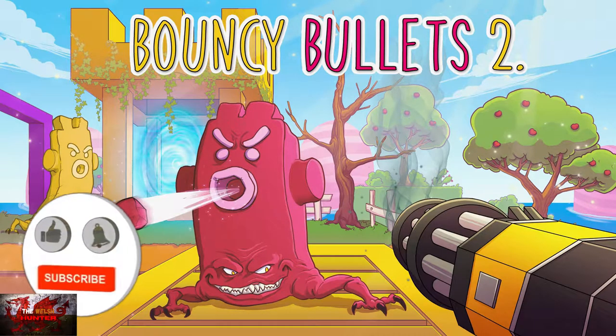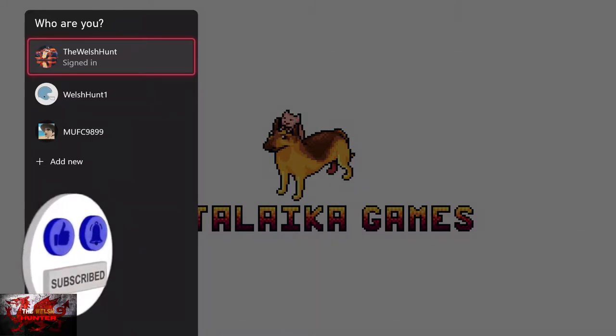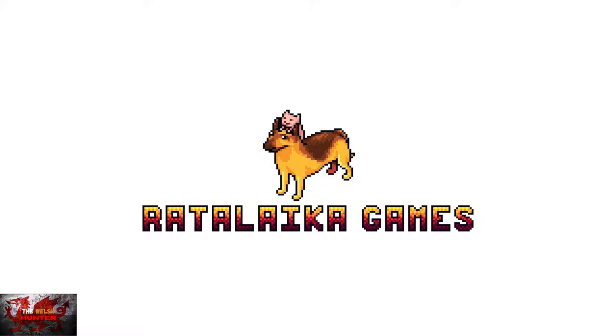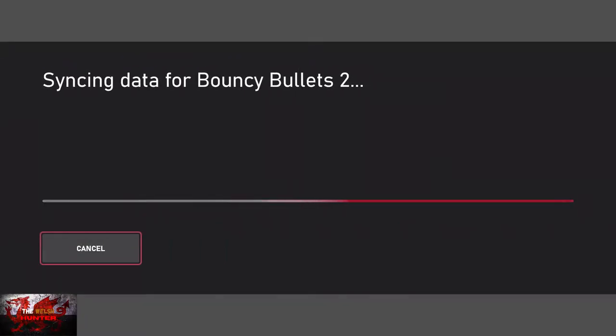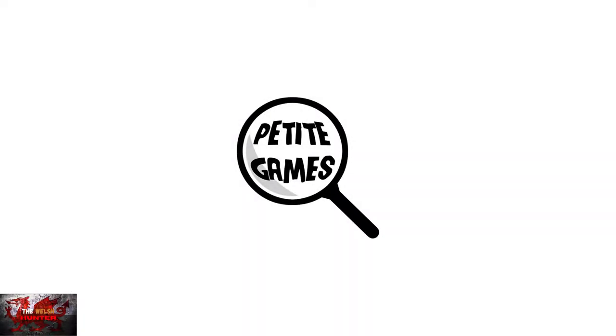Hello there guys and gals, the Welsh Hunter here back with yet another 100% achievement trophy guide and this time we are getting it all in Bouncy Bullets 2. This was developed by Petite Games, published by Rattalaika, and is available for $4.99 but is only $3.99 at the time of this recording.